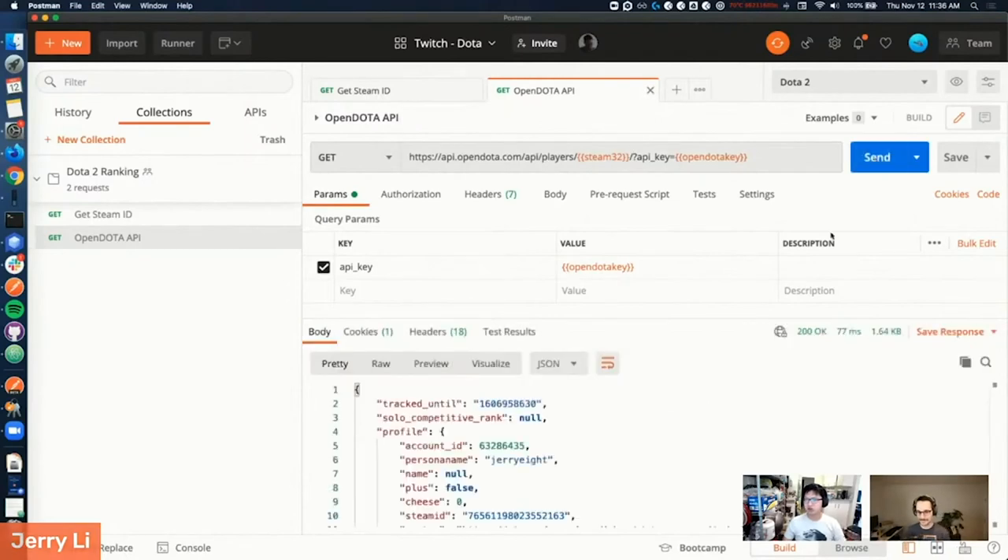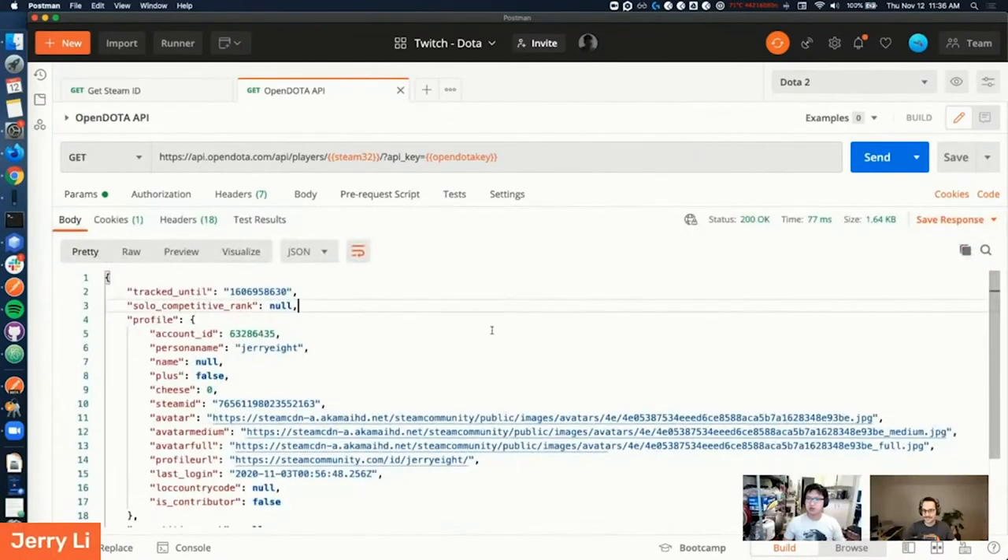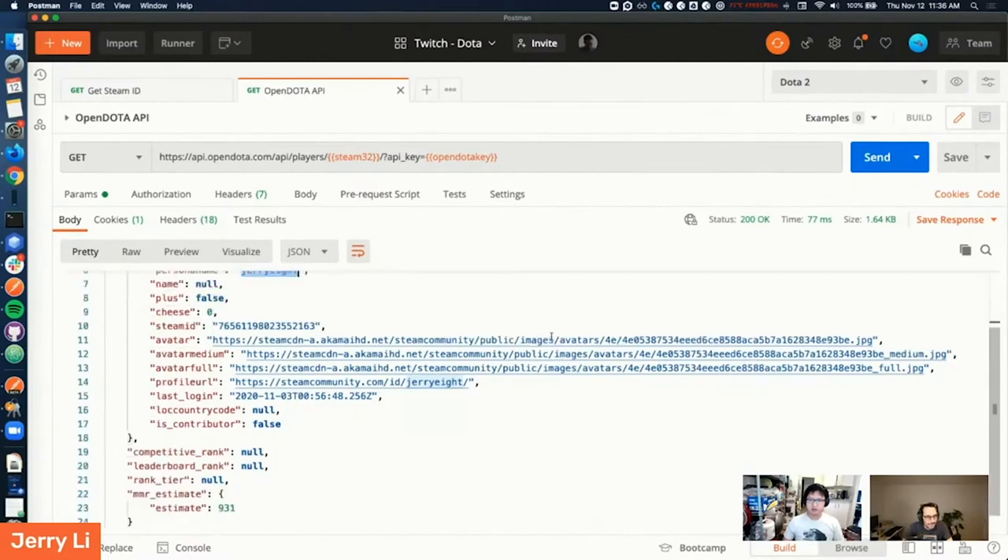And this should work. As we can see, they found my user ID and my vanity ID. When we scroll all the way down, we have my estimated MMR right now, which is less than 1000. What's the average? The average is around 2000. And then the upper limits — last time I checked it was around 8000 or so. Well, at least you're not zero.